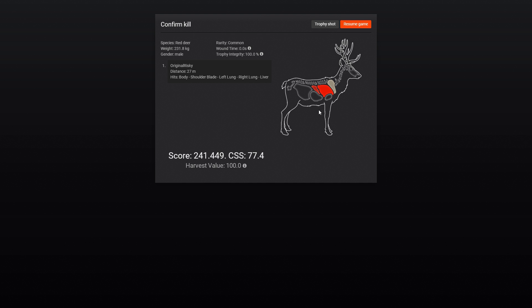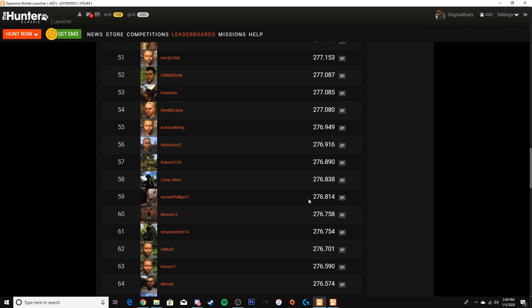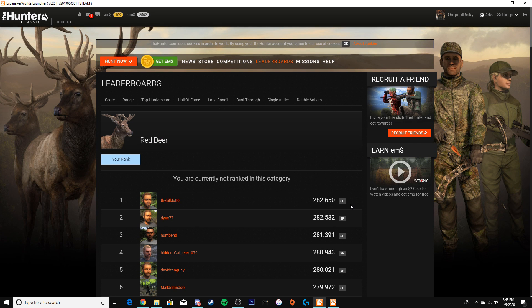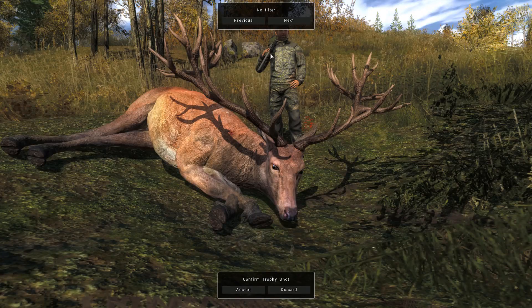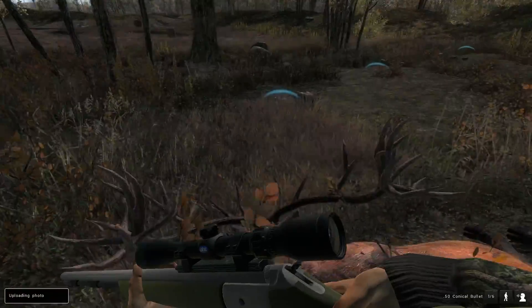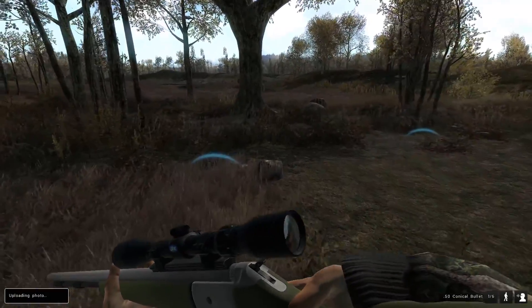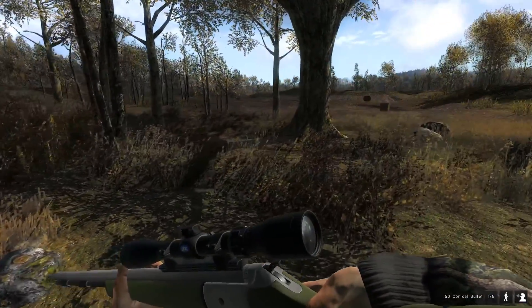He scores 240. Let's go check the leaderboard to see if this is a big one. Number 100 on the leaderboard is a 275.4 and number one is a 282.6, so ours isn't a monster but I'd consider it decent. I'm definitely getting a trophy shot since this is my first one ever. Trophy shots are super hard in this game. I don't think I'll taxidermize him — I feel like I can get bigger, maybe a 250, before I mount one.